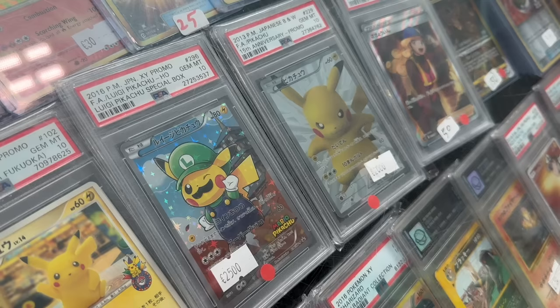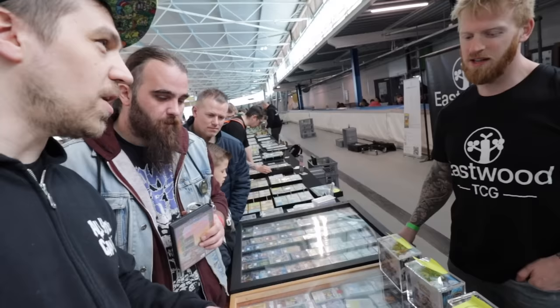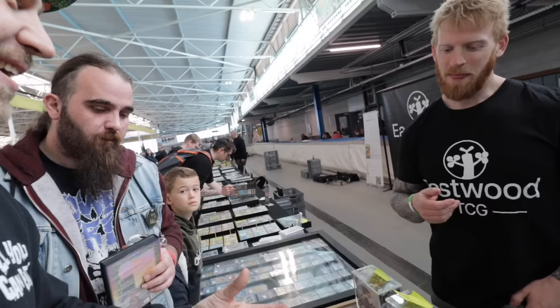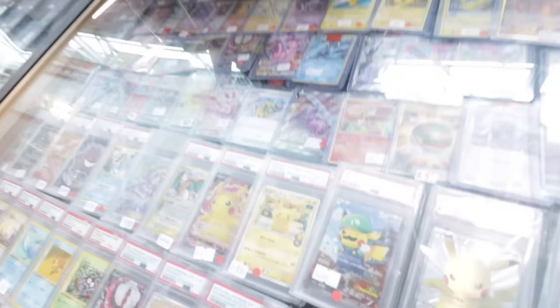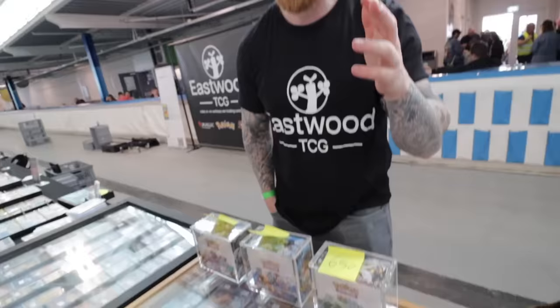This card was only available in Pokemon Centers in Japan, and it's the crossover of Luigi with Pikachu. You also have the Mario and Pikachu variant — this came out around 2016. You can buy the box with two full hearts and two training cards with Mario and Luigi for around 18 euros, and now the box completely full sealed is going for around 5,000 euros. That's insane! I bought this card for about a hundred in PSA 10 and now it's exploded to 2500. Does it really have to be graded to fetch that kind of money? You can sell it ungraded, but people want to see that it's mint — no blemishes or damages. Perfect condition fetches the most, ungraded maybe around 1800.